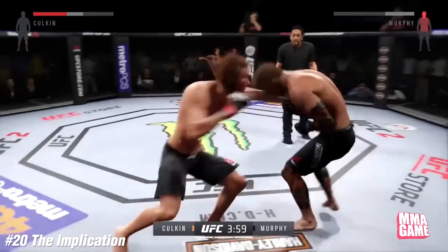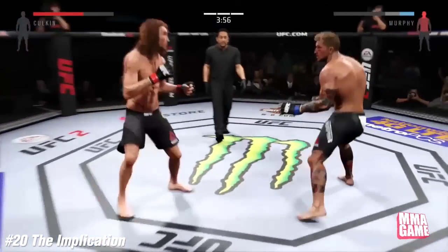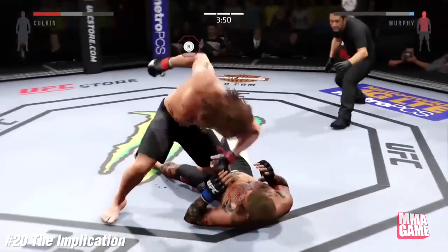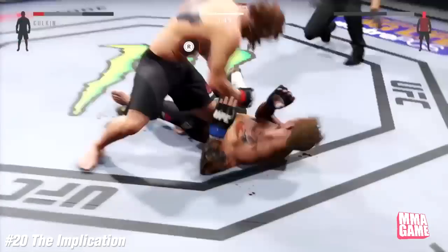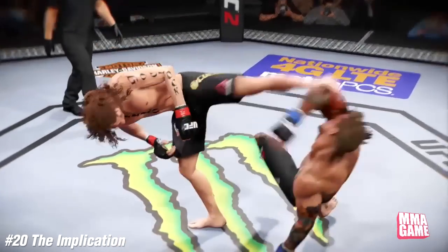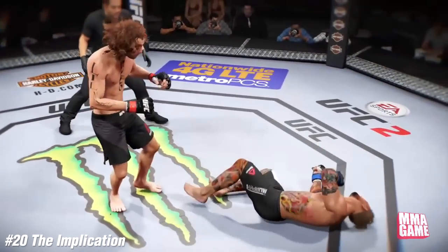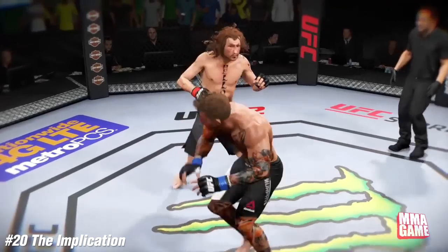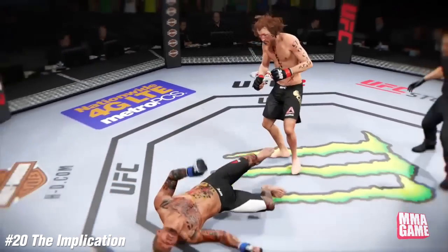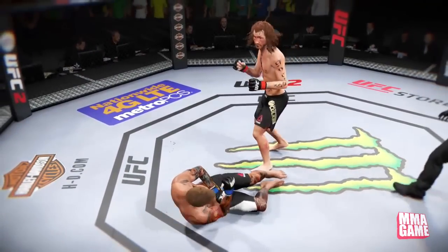Number 20, The Implication again — back at it, a veteran to the series, landing big shots on his opponent, backing him up. A beautiful spinning kick while his opponent was in the midst of his own rolling technique catches him while he's down low on the chin. Oh my goodness, this one had the possibility to be ranked higher. That was a beautiful knockout right there.